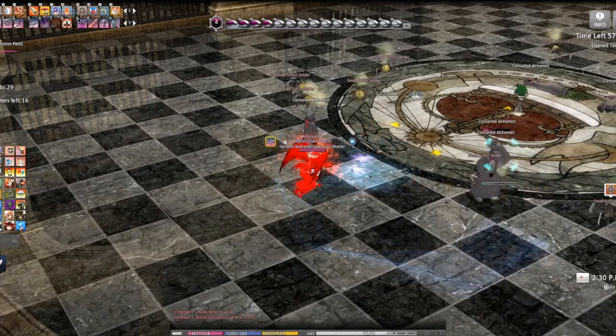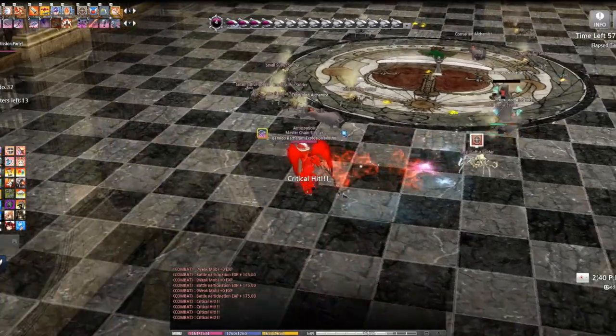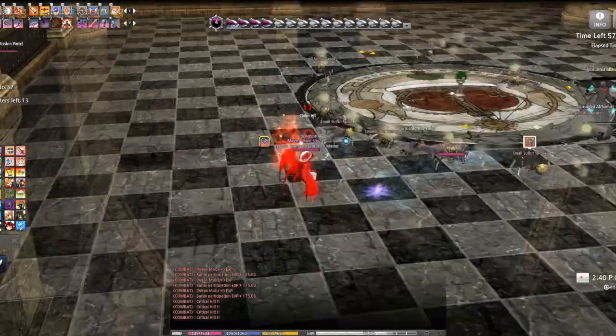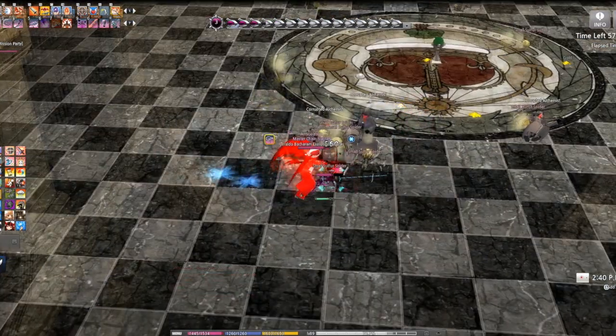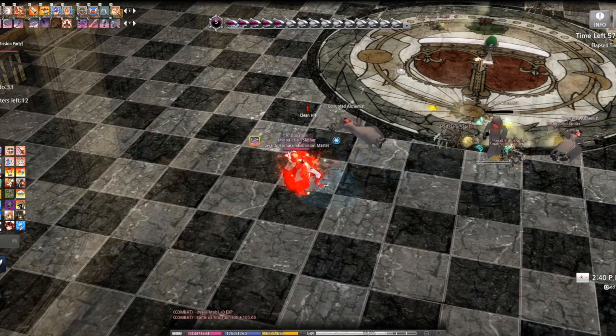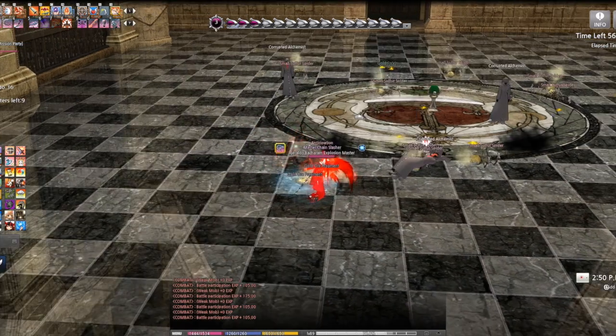Spinning Slasher again — let's drag these guys in. Death Mark right here pulls all the enemies close to the one that is marked. Really fun skill, and like I said it goes hand in hand with Spinning Slasher.